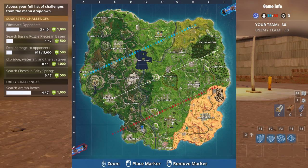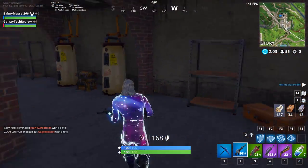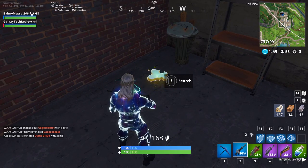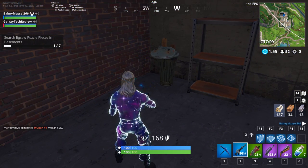Hey everybody, it's Luke over at Galaxy Tech Review. The first puzzle piece we're going to be looking for is at this factory by Flush Factory, to the east of Flush Factory, down in the basement. We're going to go down into this basement and you're going to see a puzzle piece. You have to get seven of these. I have eight locations for you and we're going to go over all of them. That is the first location.